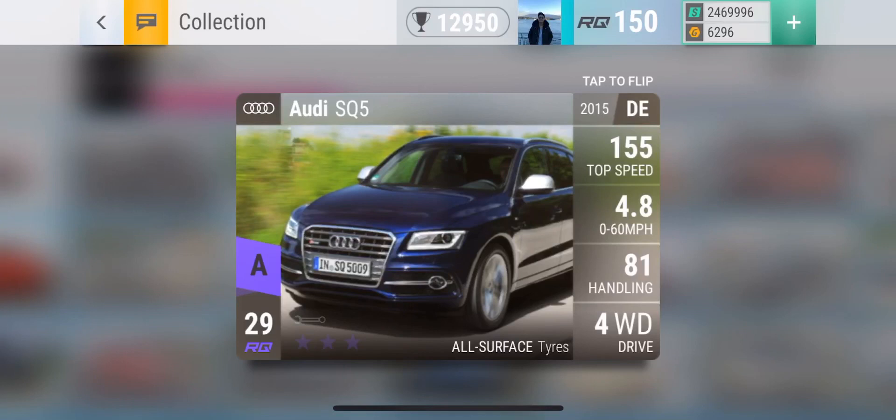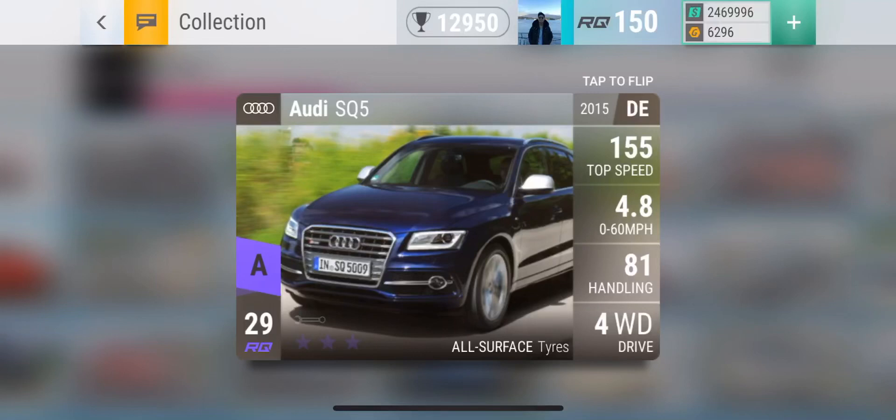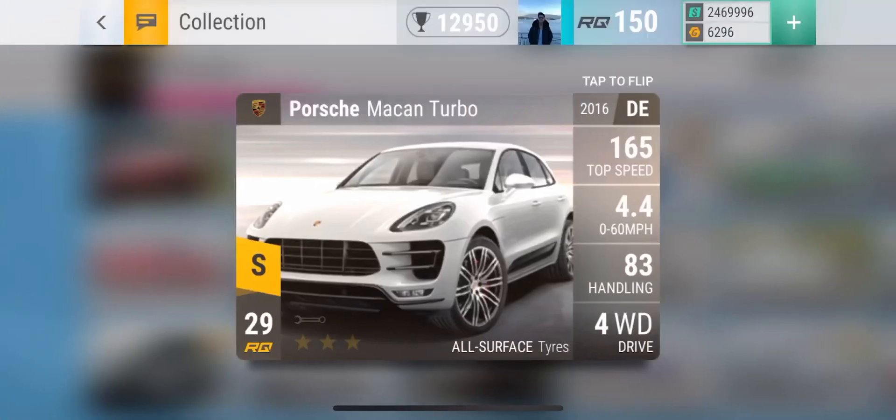In second place is the Audi SQ5. Now this is kind of breaking the rules a little bit in the Halloween event because no legendaries are allowed — however we all know legendaries are above RQ27 and this is an RQ29, and I know there's some controversy around that. But overall this is just an amazing car: 4.8 seconds 0-to-60 — not faster than the Mercedes — but the handling is insane at 81, with four-wheel drive and all-surface tires. If you have this Audi it is definitely the strongest SUV in the Halloween event.